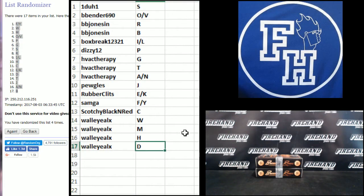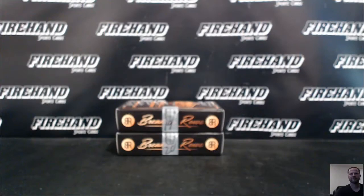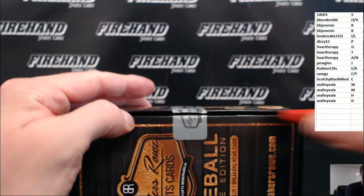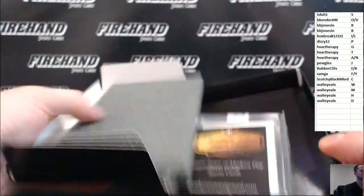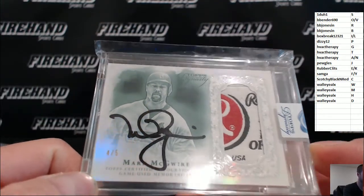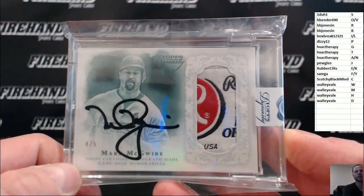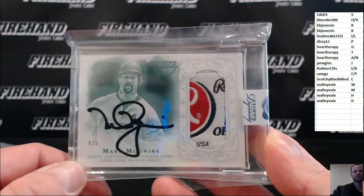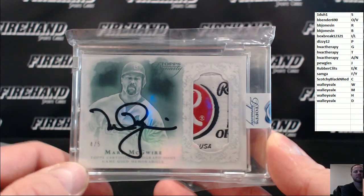1 to 1 with S down to Wall Eye Alex with D.B. Good luck. Dynasty — who is it? Freaking gross. Four out of five, laundry tag, Mark McGuire. That beauty, that's sick. Letter M, Wall Eye Alex. Nice.